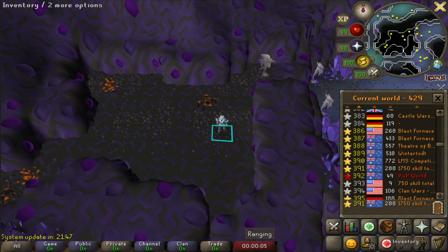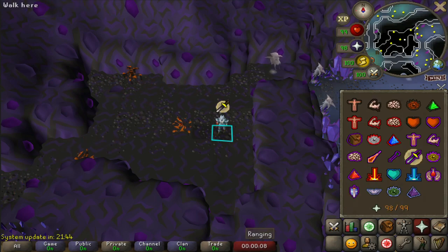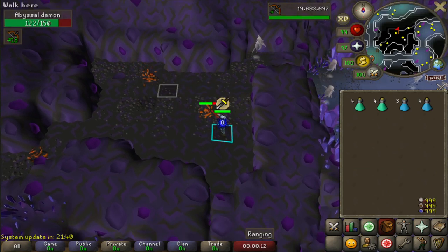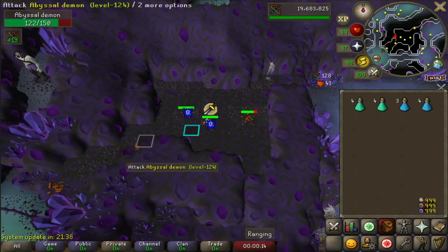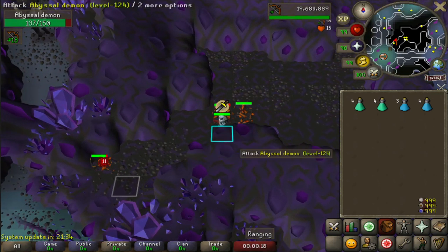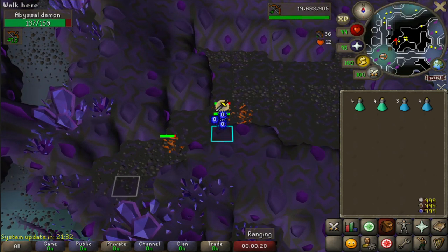We're at Kurain Castle. We need a melee weapon - we don't have one at the moment, we're just punching things. So I'm just gonna go aggro all these abyssal demons and hopefully one of them gives us an abyssal whip. This is pretty AFK because if I pray protect from melee, they don't do jack.